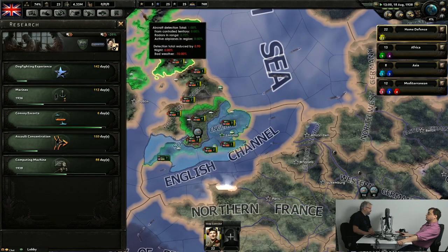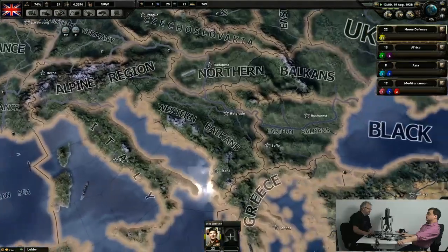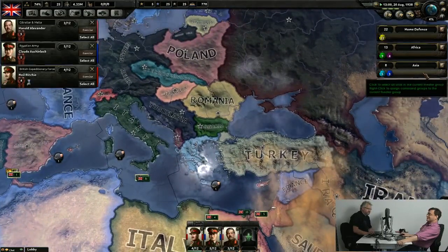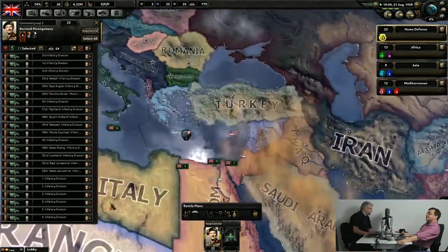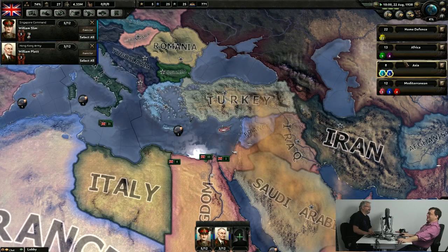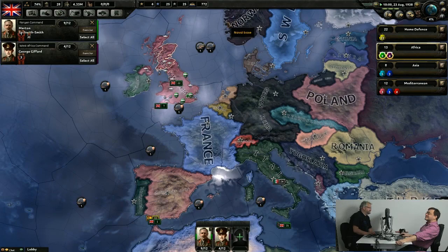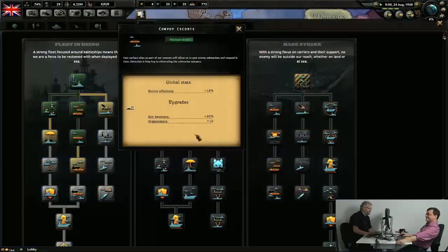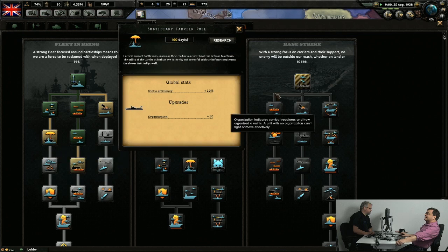I don't talk that much when I'm looking and playing because I can't talk and think at the same time. That's why it ends up being pretty funny because I like talking — especially at our meetings — because I don't think. You're revealing all of our business secrets, Johan. How little thought goes into anything? Just kidding.